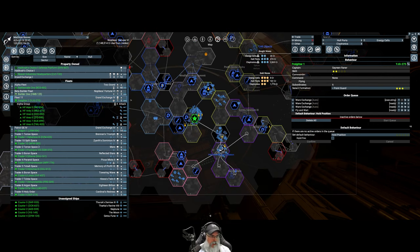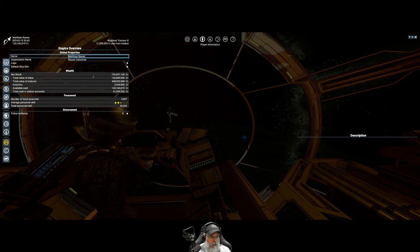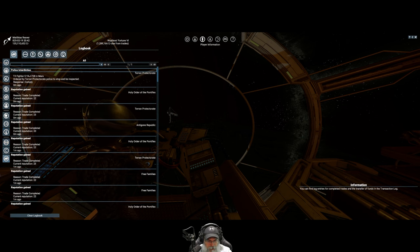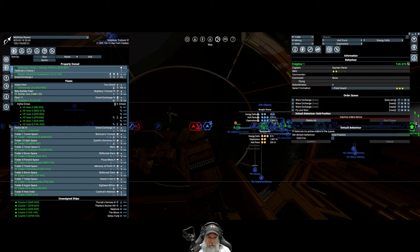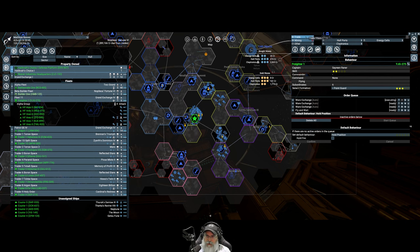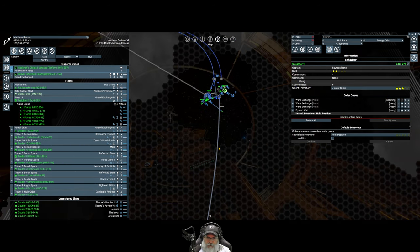We're sitting at 135.2 million in our wallet. Our net worth is 754.6 million, so we're almost to that billion mark, which is really cool. Let's check our logs to make sure no ships have been destroyed recently - nope, didn't think so. Okay, let's go back and get started building our very first trading station here in Nopoleos's Fortune Six.